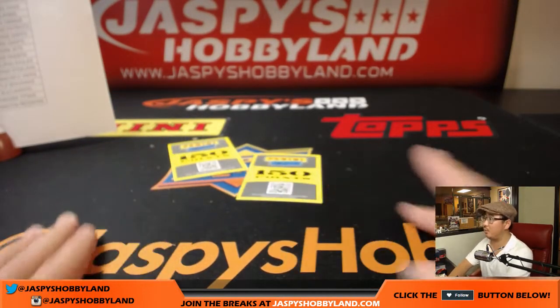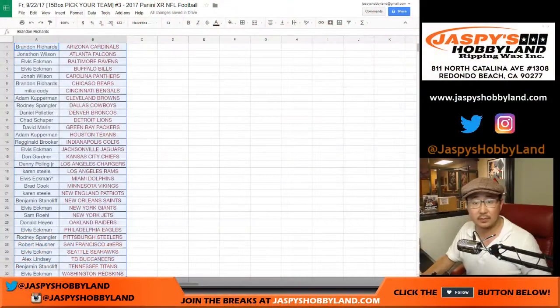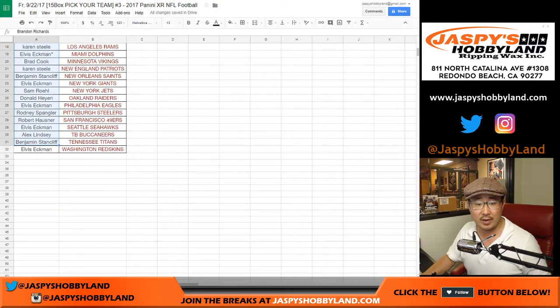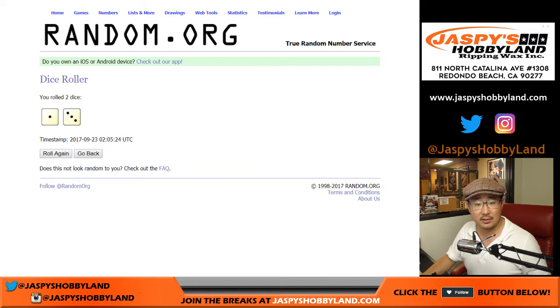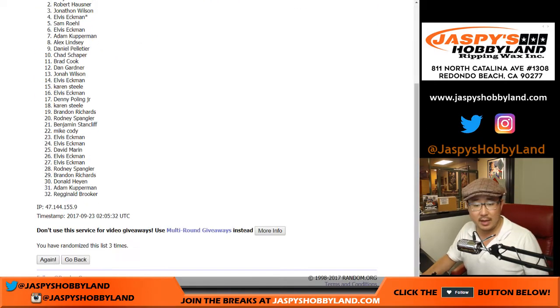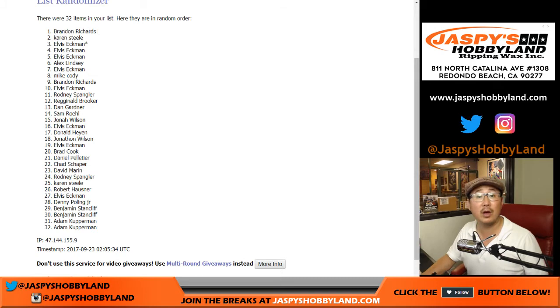And that's it, folks — time to give away some points. Top person after the randomizer will get 150 and the next person will get 150. Let's open up random.org, get a blank list, go back to the team list — we got Brandon with the Cardinals down to Elvis with the Redskins — and randomize that list four times. Brandon, you'll get 150 points. Karen with 150 points coming your way. Thanks everybody. Joe for Jaspi's Hobbyland.com — that was a full case break of 2017 Panini XR football, pick your team number three on a Friday. Let's do some more — we'll see you next time, bye-bye.